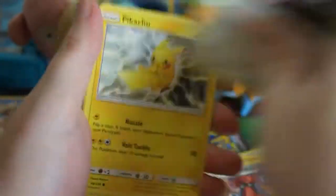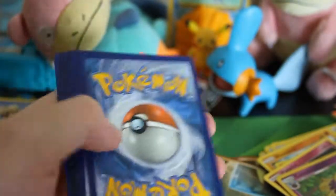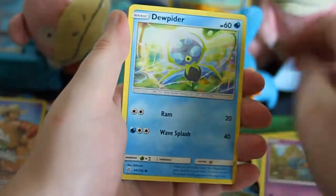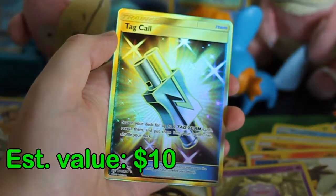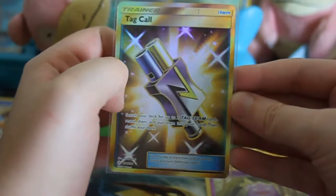Vibrava, Probopass, Igglybuff, Pikachu, Teddiursa, Noivern, Flareon, Flabébé, Reverse Cosmog, and Ursaring. Getting lots of doubles. White code — Flabébé, Flabébé, and Blacephalon. I believe that's currently banned in the card game. Type Null, Heracross, Golett, Dewpider, Aipom, Onix, Tepig, Reverse Koffing, and a gold Tag Call. Excellent — I've actually pulled this from a single pack before. That is going into the trade binder.